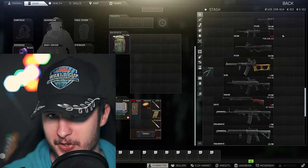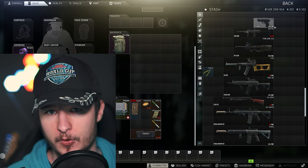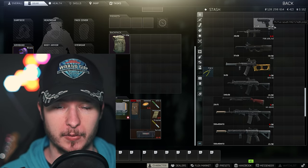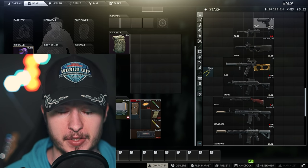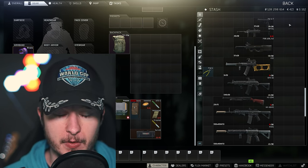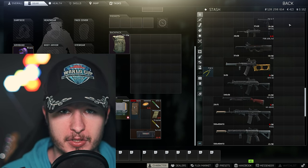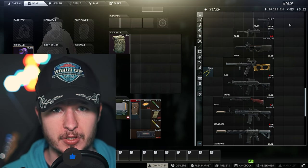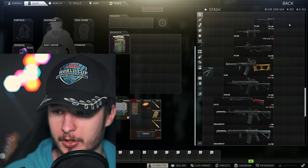Let's start with weapons. First up I have the 5.7. You can get the 5.7 from Peacekeeper level 3, and you can have Peacekeeper level 3 at player level 18, which is quite early. The 5.7 is the best pistol in Escape from Tarkov right now. Combine it with some mediocre level 4 armored rigs and this is your foundation for some very nice pistol runs. You can do low-risk Customs or even high-risk runs on Interchange with the 5.7.